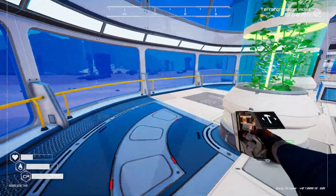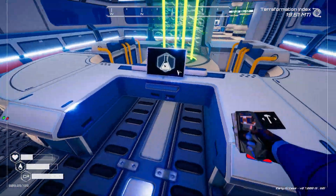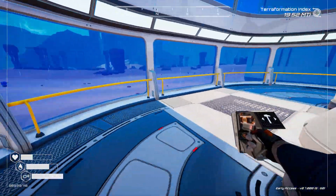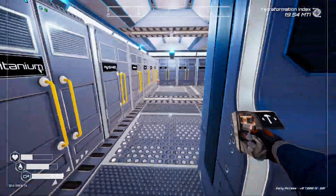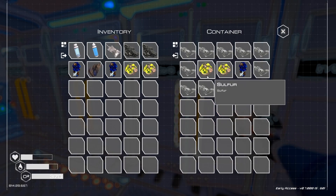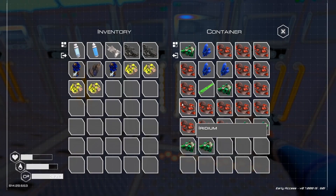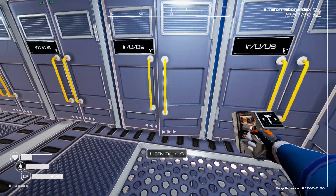That's gonna give us so much energy. What does that take? Two sulfur and iridium. We found sulfur! Oh, we had a super alloy there — oh well.